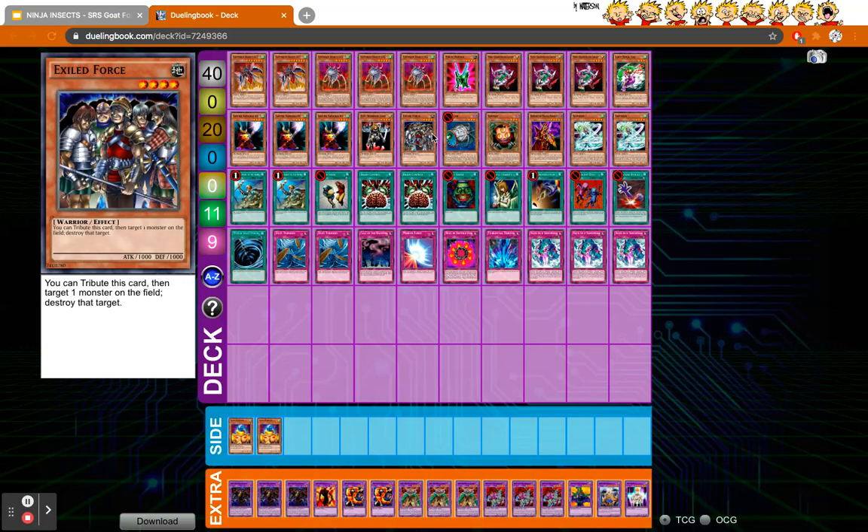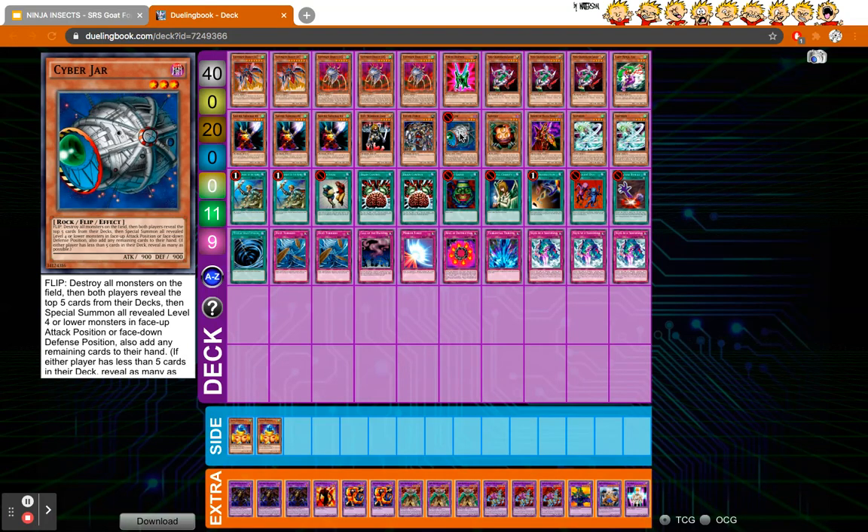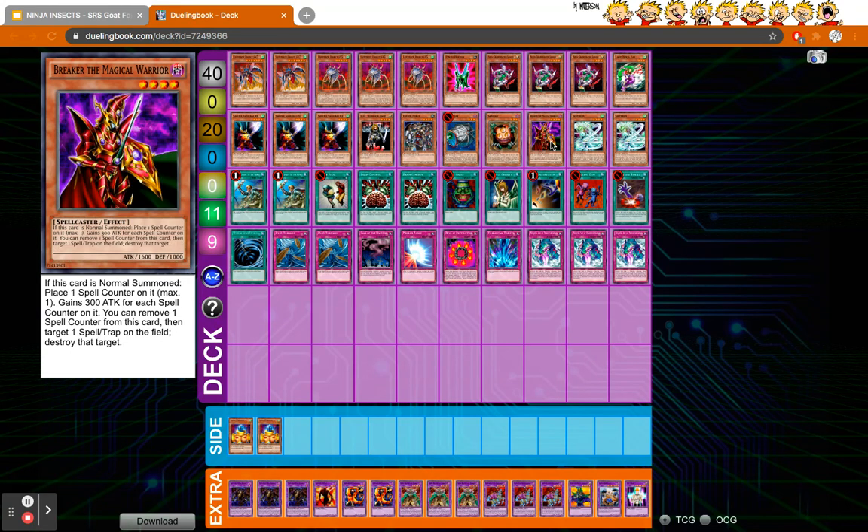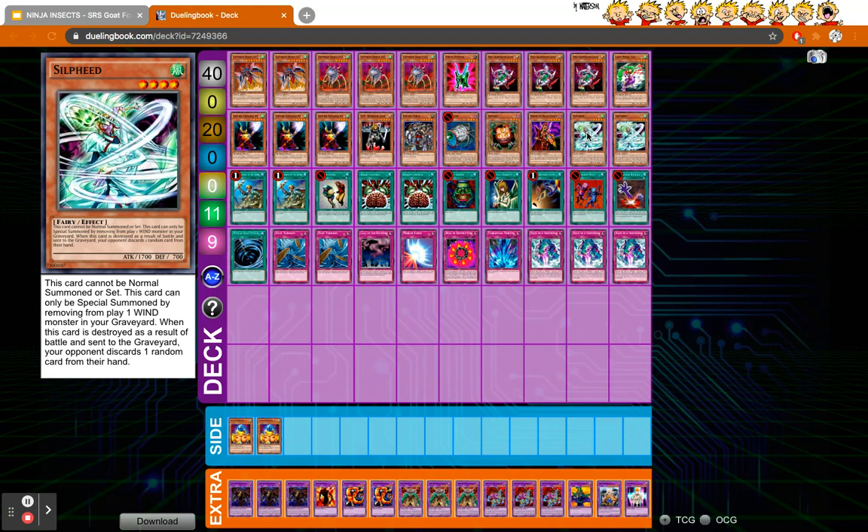We have standard DD Warrior Lady and Exiled Force. We're running Cyber Jar since we're playing a lot of level fours. One Sangan to search, one Breaker, and double Sylpheed because we're running quite a lot of Winds. Sylpheed helps push for game — his effect is you banish one Wind from the graveyard, and when this card is destroyed in battle and sent to the graveyard, your opponent discards one random card from their hand, forcing them to use removal or set their back row.